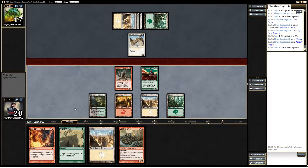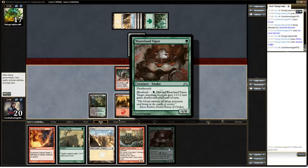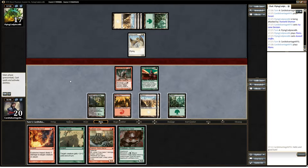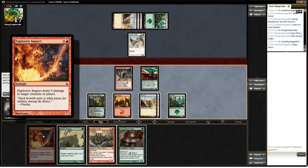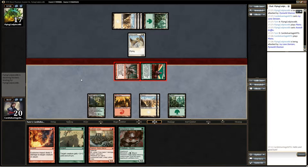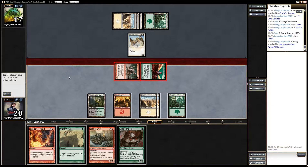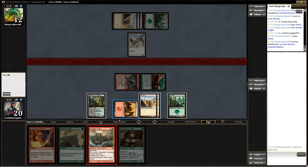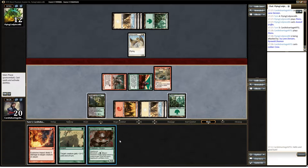Oh, that's okay — we can Explosive Impact it if we want, and just offer to trade with it too, and then Giant Growth. Or that — it doesn't have reach, it can't help us get rid of the flyer. But if he doesn't block, then we can drop both of these. I see what you're saying — just leave his creature alone and take the three damage. Alright, swinging with both of these. I was going to suggest Giant Growth just to get in for another four — we can do that next turn.